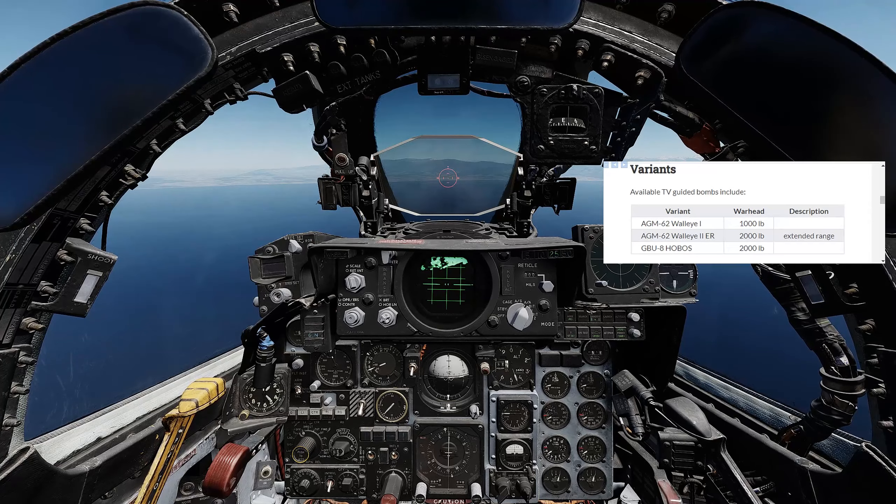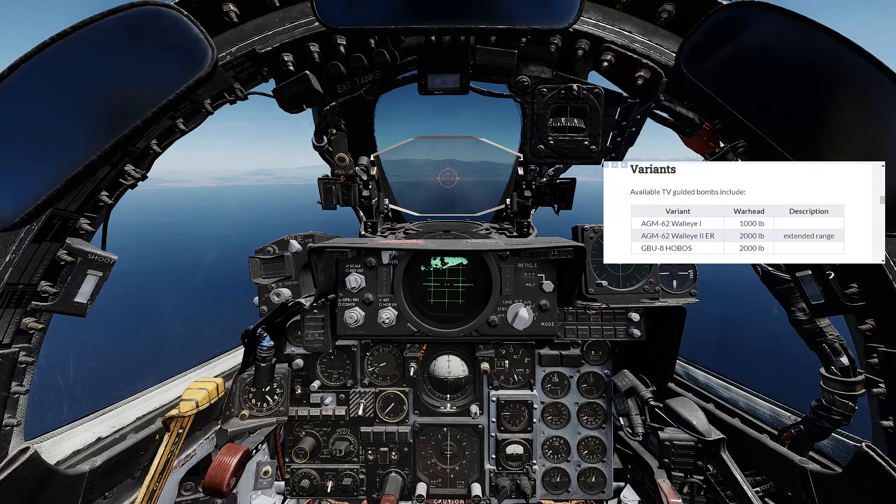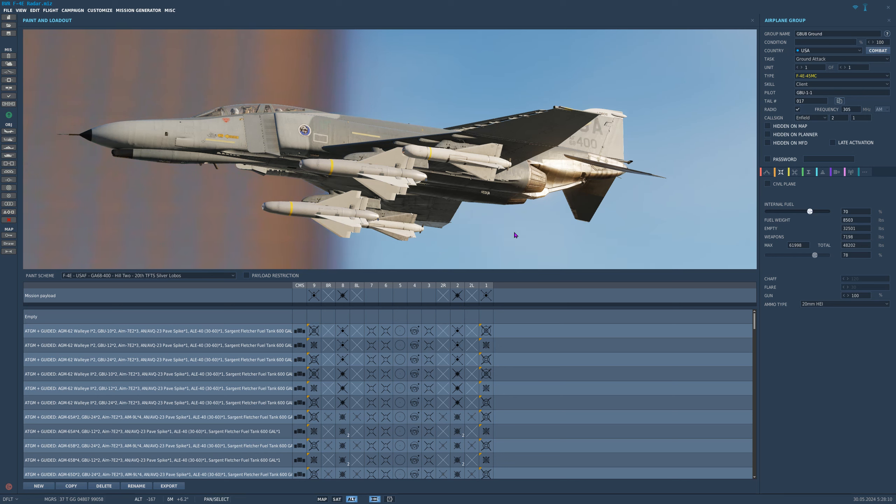The F-4E can carry two types of guided bombs. First is the Walleye, which you might be familiar with from other DCS aircraft. It comes in two variants: one with a thousand-pound warhead, and the other with a two-thousand-pound warhead and extended range. The F-4E can also carry the GBU-8. It's important to note that both of these weapons have no data link with the aircraft — they are true fire-and-forget. Once you release them, they are self-guiding to the target.